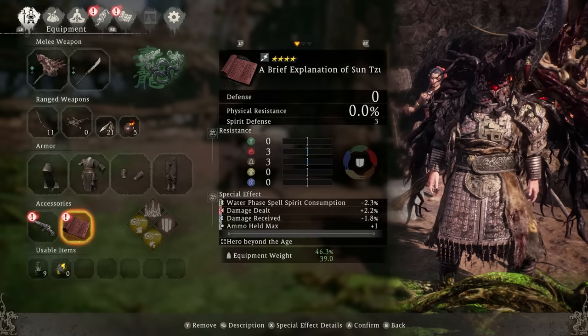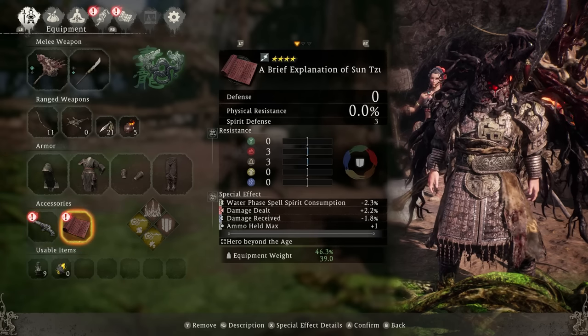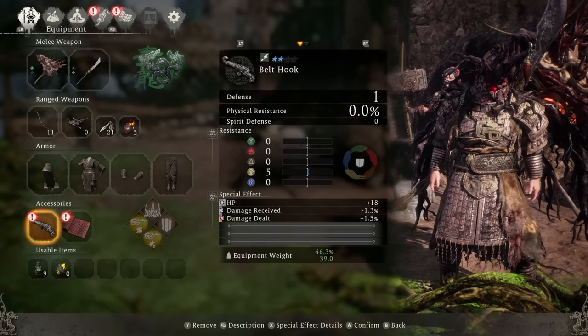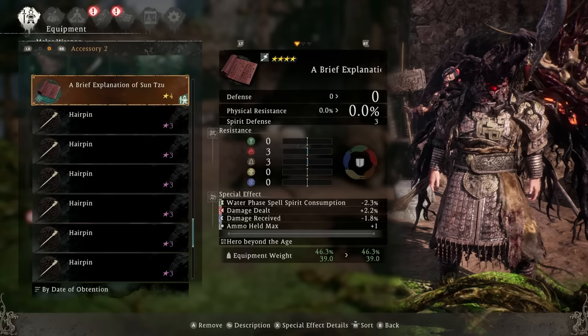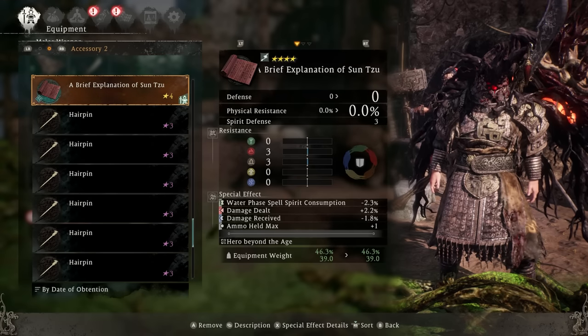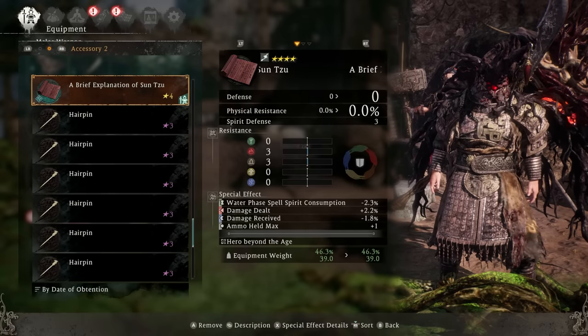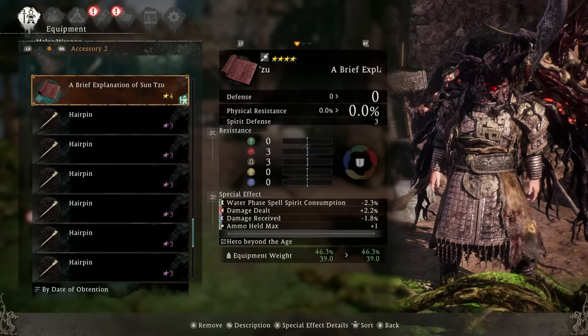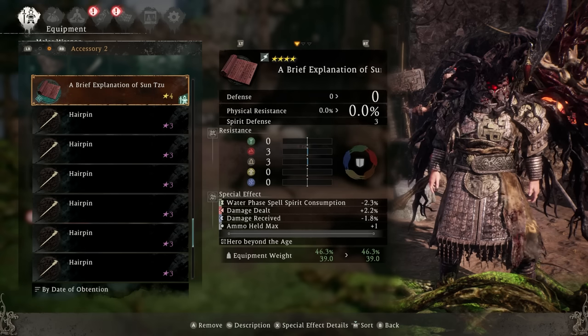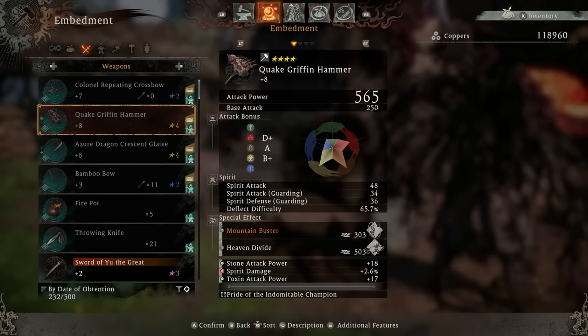For accessories, you can't remove special effects or embed new ones — you have to find good accessories as you go. However, there are certain places you can re-roll effects: go up to one of the pandas on the map, drop your tier four accessory, and he'll spit back out another tier four accessory. If you don't like the result, immediately back out to the title menu, reload the game, return to your last battle flag, and try again at the panda for a better roll.